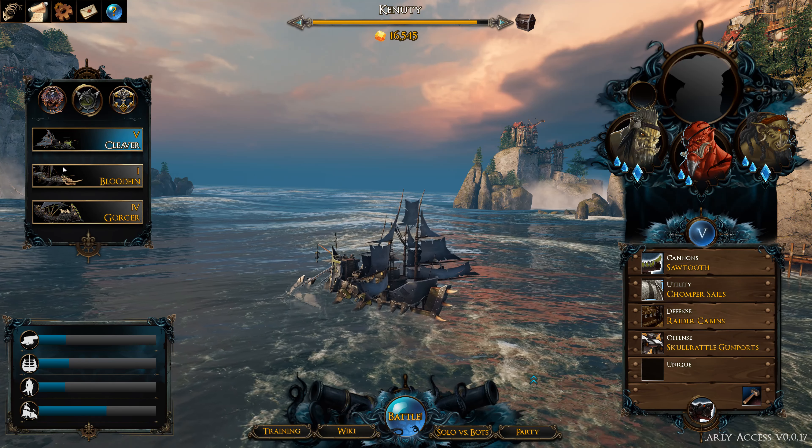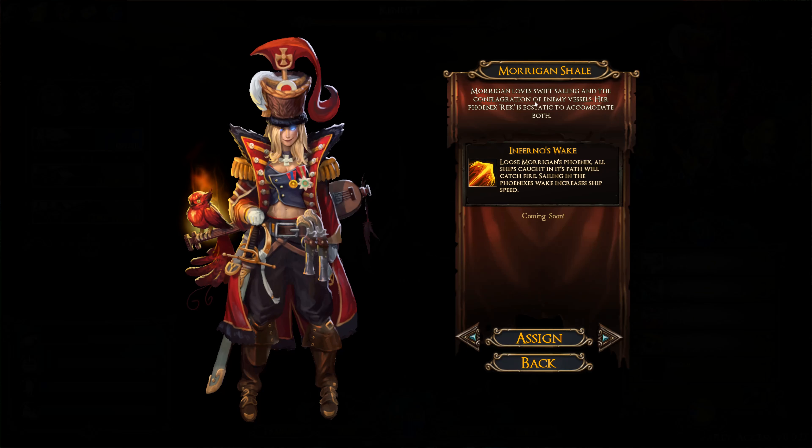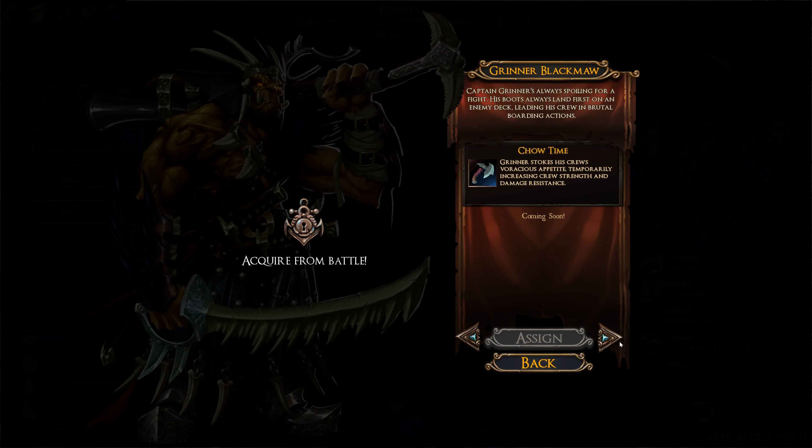For example, on the human side you have a captain that can shoot a phoenix, causes fire, and burns sails. On the orc side, you have a captain that can slow down turn rates and even slow ships down. And for dwarves, you have a captain that can actually lay mines and so on.